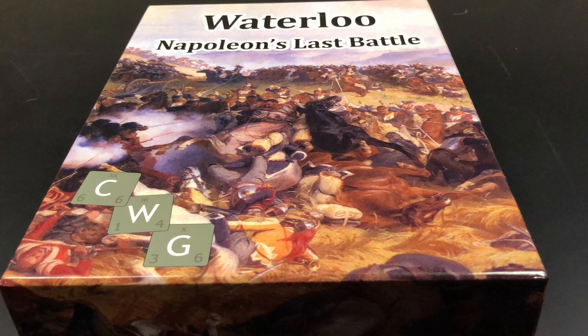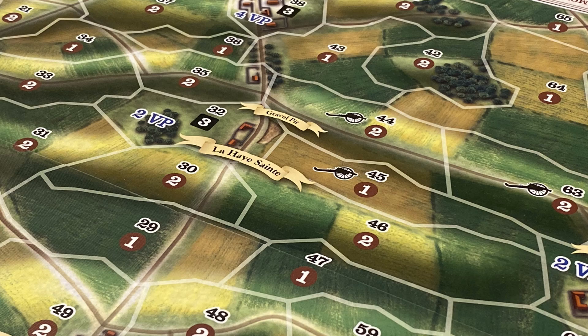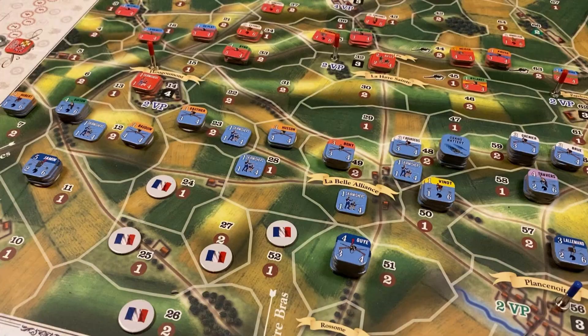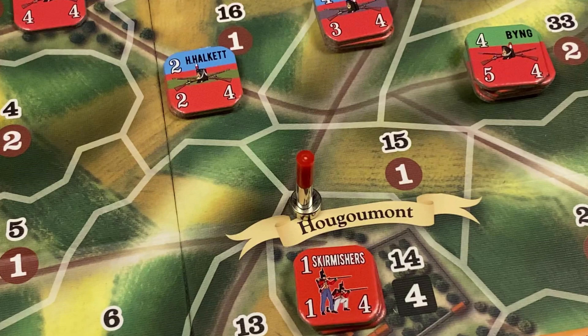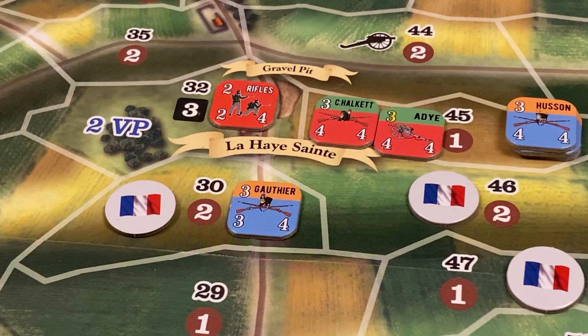Waterloo, Napoleon's Last Battle, is a two-player operational area impulse war game that simulates the battle between the French army of Emperor Napoleon Bonaparte and the British and Prussian armies of the Seventh Coalition in what is known as the Battle of Waterloo on the 18th of June 1815.